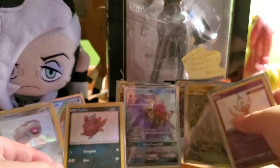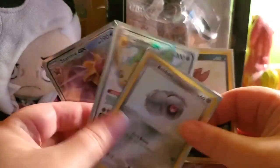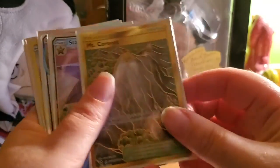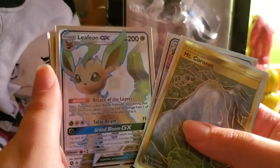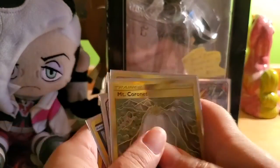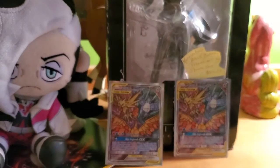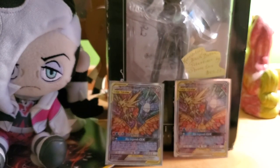So what did we get from the first haul? A secret rare Mount Cornet Stormy GX, a shiny Leafeon GX, a shiny Beldum, a shiny Zorua, and a shiny Poipole — so that's what we've got so far from elite trainer box number one. Now we're going to go on to elite trainer box number two.